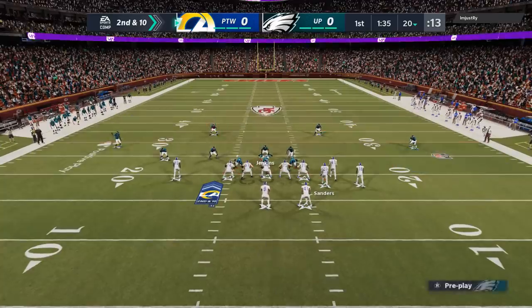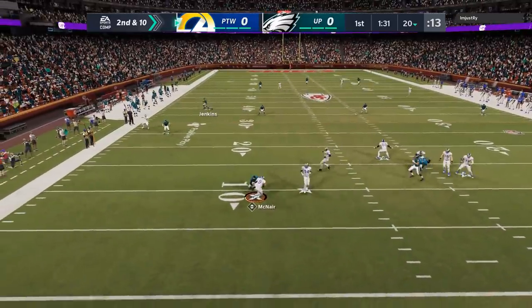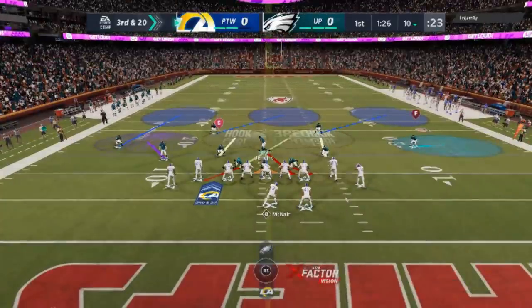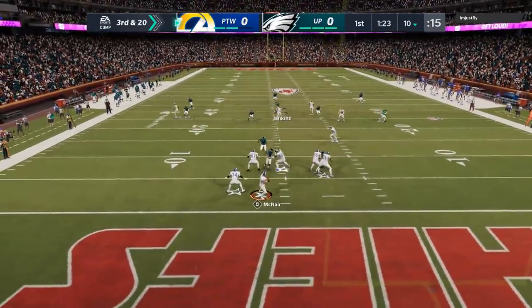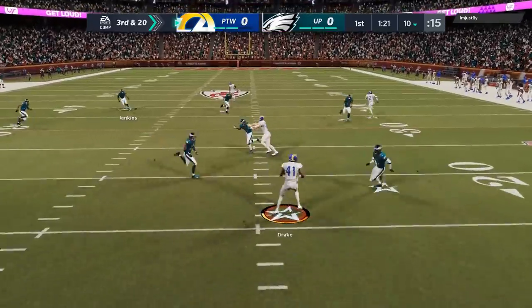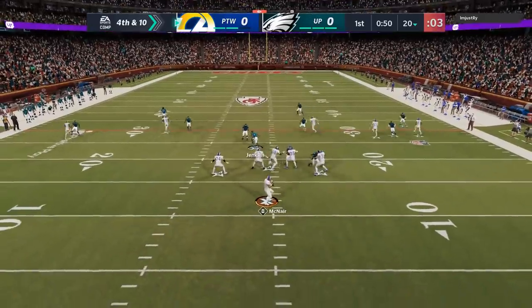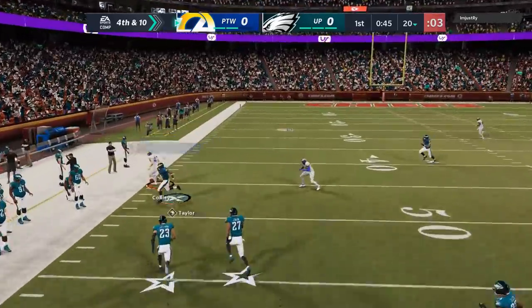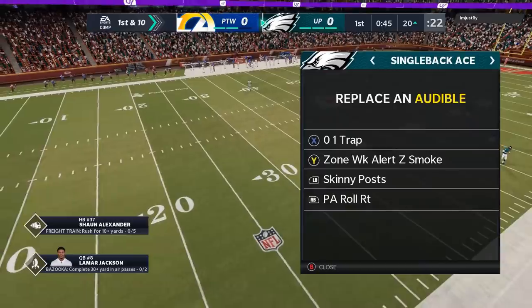Second and ten, everything's pretty much bagged. If you know where the weakness is on this defense, you can shut it down, but there's nothing really my opponent can do about it. Third and twenty — this is a scenario where I won't pinch the defense. I'll leave my safeties where they're at. He takes the check down. On fourth and ten, that's not one of the best times to go for it, but that's what people do in weekend league — they just go for it all the time. Crossers are probably one of the biggest issues for this defense, and you definitely have to follow those crossers.